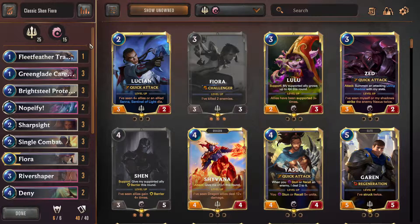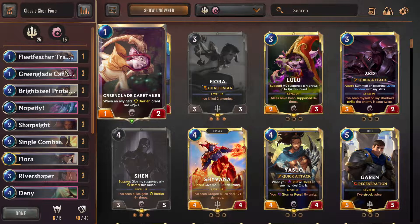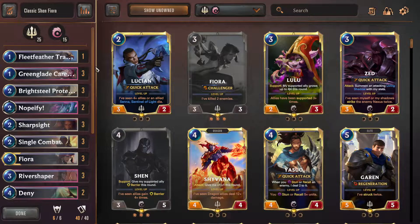Let's go through the deck itself and look at all the cards. First up, one Fleet Feather Tracker — just here so I have a fourth one-drop to get on the board early. You can cut late-game cards for another Fleet Feather, but I wouldn't run three; two is the maximum. I personally only like one because I like this deck to go a little later. Three Greenglade Caretakers, because this card is just nuts — it puts on a lot of pressure, and Barrier is so easy to give in this deck thanks to Brightsteel, Shen, and the barrier spells themselves.